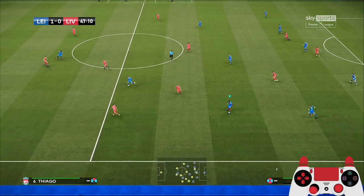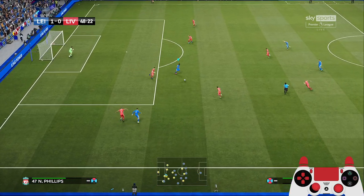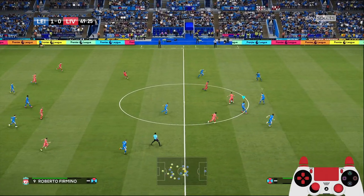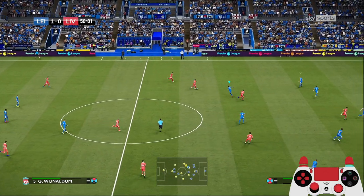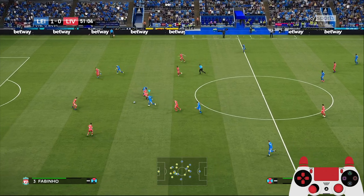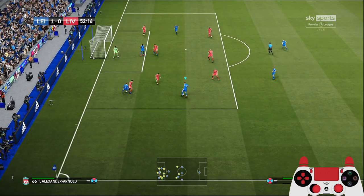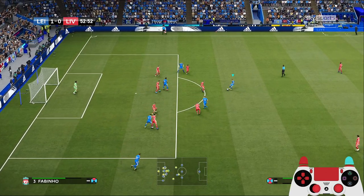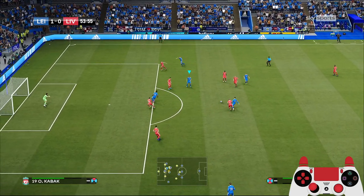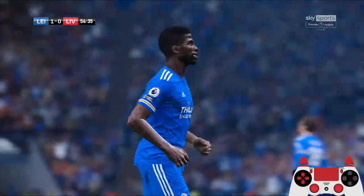Alexander-Arnold — Ndidi. Now we have Vardy running down the left flank but a good challenge — couldn't dribble through. Thiago coming in for the second half. Ndidi again — how many times has he won the ball for us? Great player. Vardy again — no one in the middle to pass to, have to go back. Madison — couldn't get through, Madison did well to shield the ball. Now Nacho.